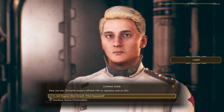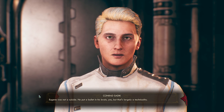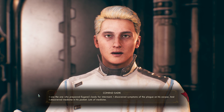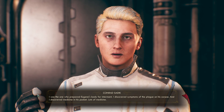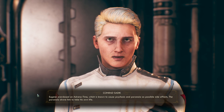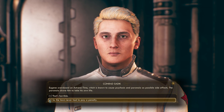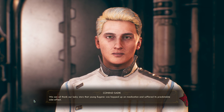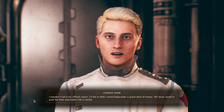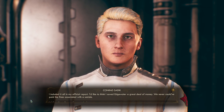Actually I'm curious - I was told that Eugene killed himself, so what exactly happened? Eugene was not a suicide - he put a bullet in his brain, yes, but that's largely a technicality. I was the one who prepared Eugene's body for interment. I discovered symptoms of the plague on his corpse and medicine in his pocket - lots of medicine. Eugene overdosed on Adrena Time, which is known to cause psychosis and paranoia as possible side effects, and the paranoia drove him to take his own life. The town never pays a penalty for that - we can all thank our lucky stars. I included it all in my official report - I'd like to think I saved Edgewater a great deal of money, as we never could have paid the fines associated with a suicide.